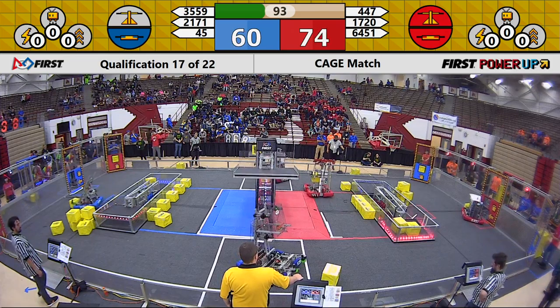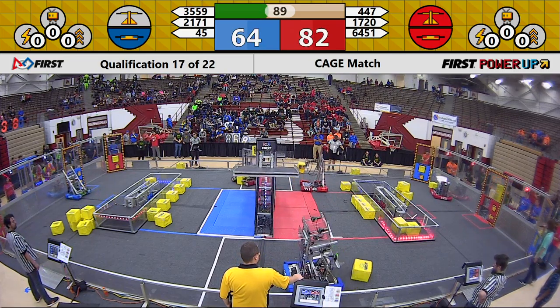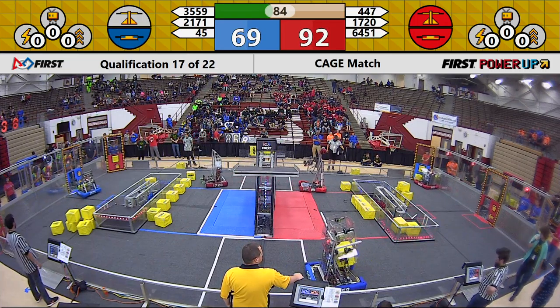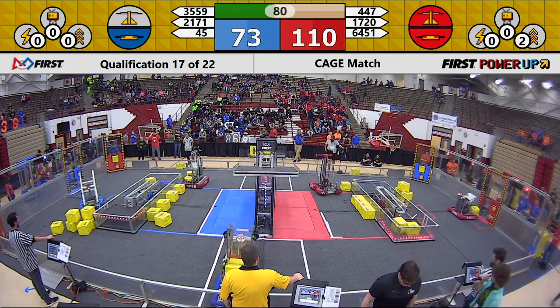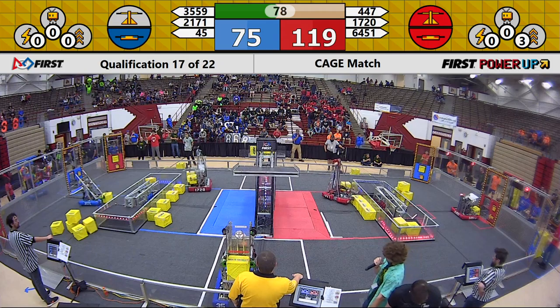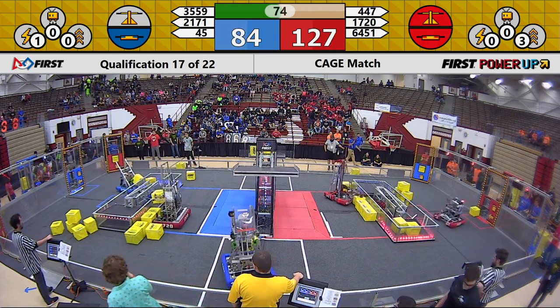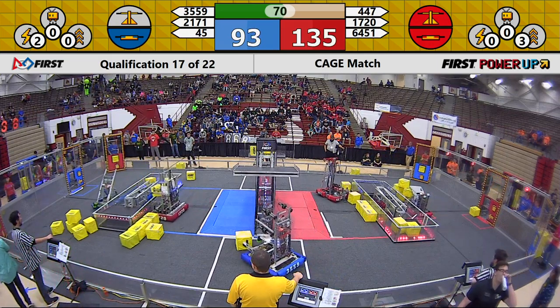Let's go over here by the red exchange. 6450 is going to use their pinching mechanism, trying to pull a cube and place it into the exchange. Switching back over to the scale — red alliance has placed two cubes, earning one point a second. 3559 looking to shoot up a cube, but not quite able to do it. The mechanism is not shooting as far as it had in past matches.